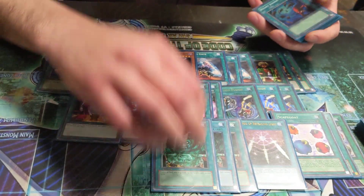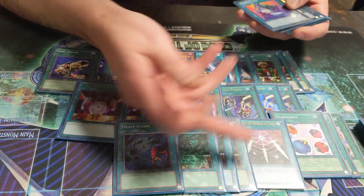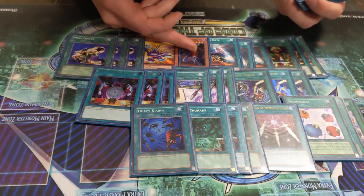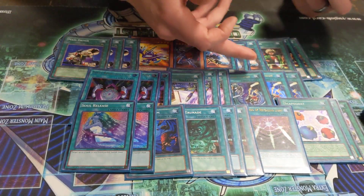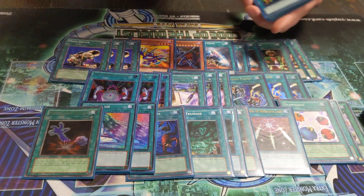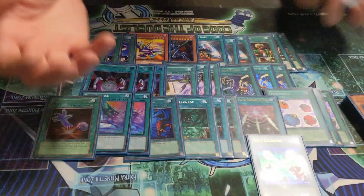You basically just want to stall until you have the combo through back row. There's also some nice card interactions here. Some of the choke points: if they know to call 8, at which point you have to banish DMOC, and then D-Fusion it back, or Premature it back. And if you don't have a way to Monster Gate, you can tribute their own monsters.